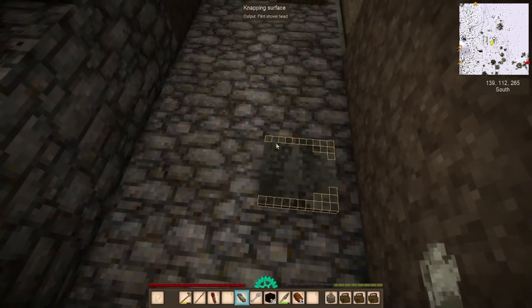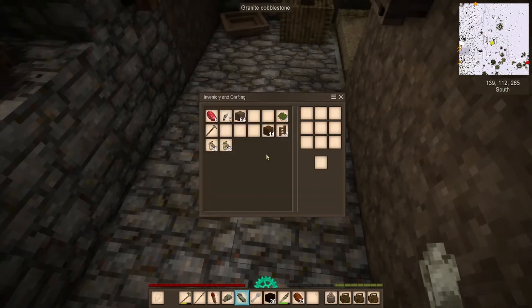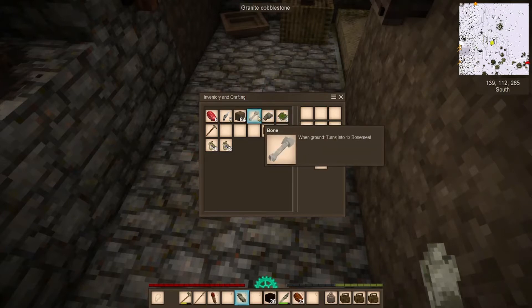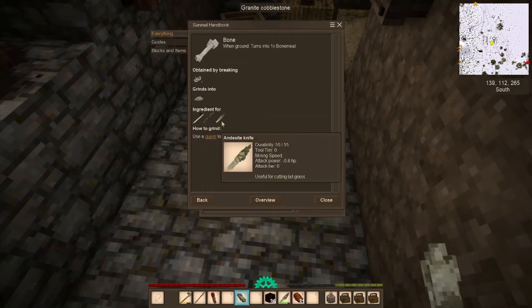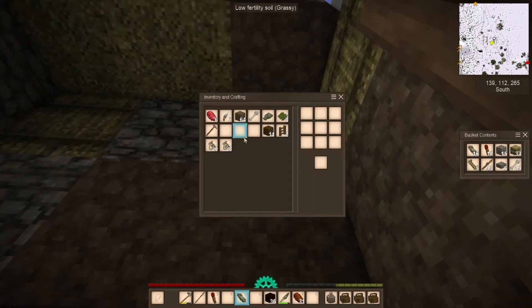I need to make a shovel for the gardening. Because I do a lot of gardening and I fertilize the fields, I use bone meal — I'm going to grind up these bones. Hmm, it looks like bone can only be used for the axe and the knife, so I'll have to use stick for the shovel handle. I do like to use bones for the handle though.